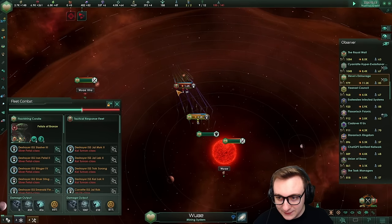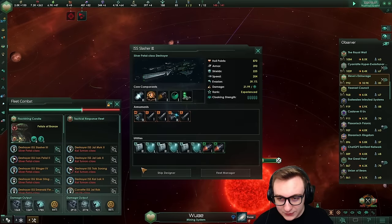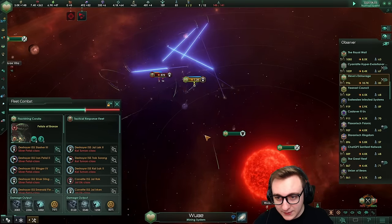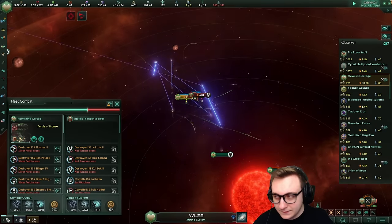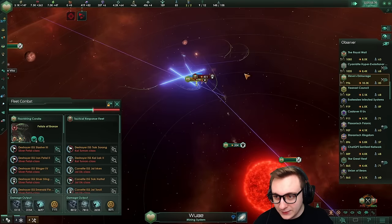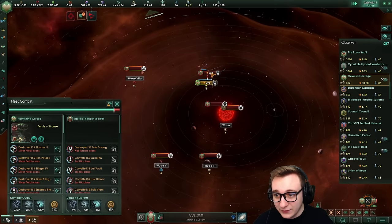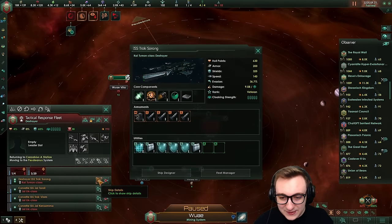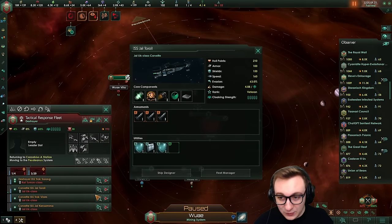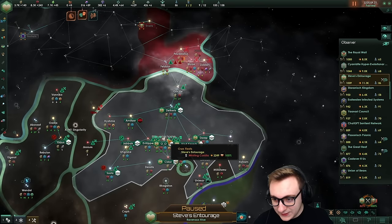The Immortal Republic are sending mini fleets of full destroyers. It's very close mainly because Steve is running a mixed fleet. Oh my gosh, this is so close - and the Immortal Republic just got reinforcements and actually won that! That's what happens because the Immortal Republic have more missiles than Steve. All of Steve's fleets are just camped back.